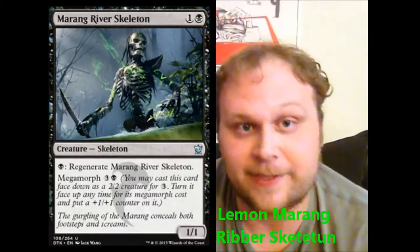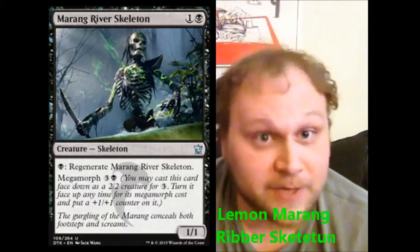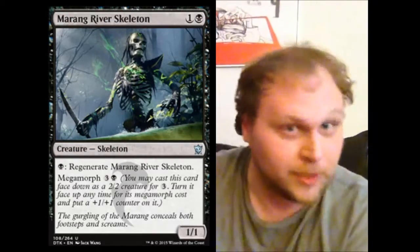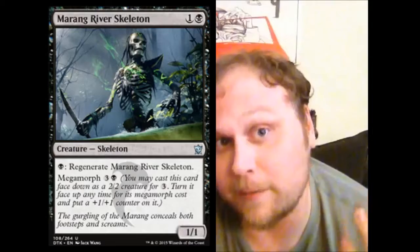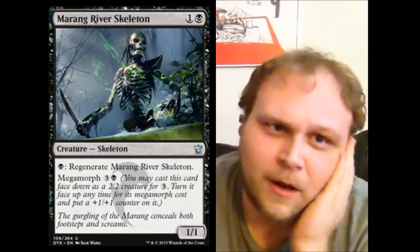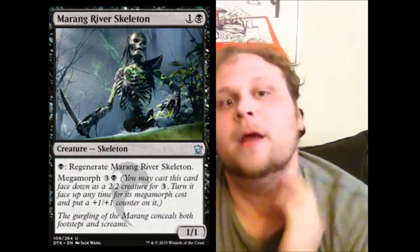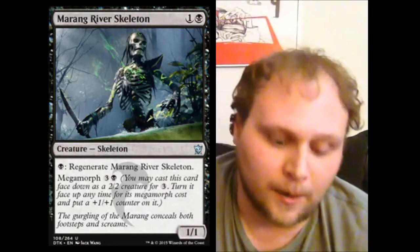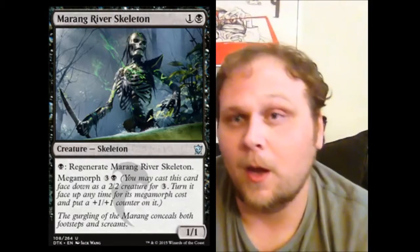Let's go over the cycle of Megamorphs that we got today — one in each color. Some of them are exciting, some not so exciting. Let's do the not-so-exciting ones first. Meringue River Skeleton is fine, especially in Sealed. It's got regenerate, it only costs two mana, and it only costs one to regenerate. Regenerating creatures are good in limited environments. It obviously won't see standard play — I don't think any of these particular Megamorphs will.